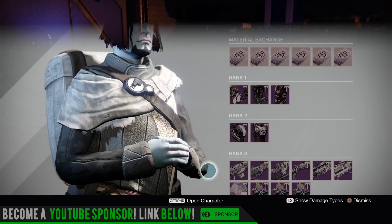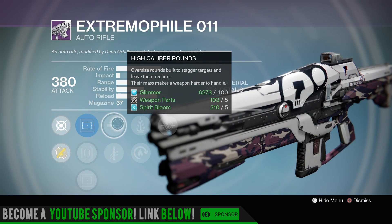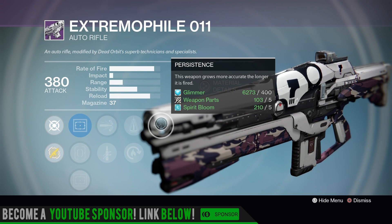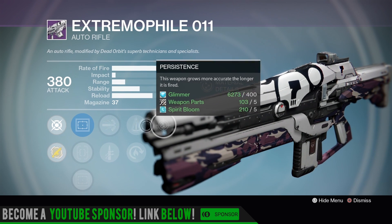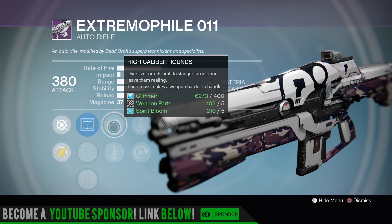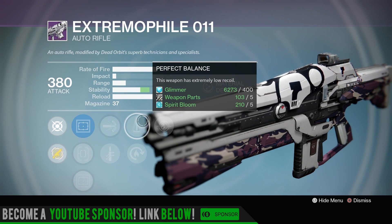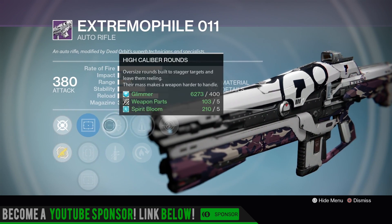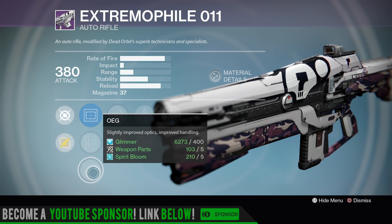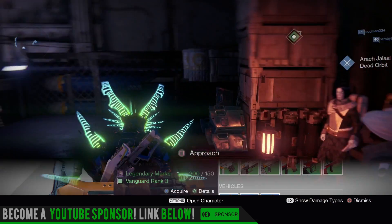Running down to check out Dead Orbit — the only one worth looking at here is going to be the Extremophile auto rifle. More for PvP purposes: you got Persistence — weapon grows more accurate the longer it's fired — you got Perfect Balance or Hot Swap. You probably want Perfect Balance. High caliber rounds or Quick Draw. Perfect Balance plus Persistence is a pretty good combination. You got the Reflex, nice clean sight, Steady Hand, or the OEG.